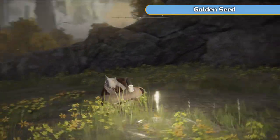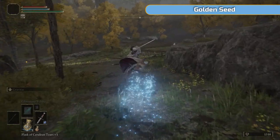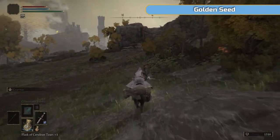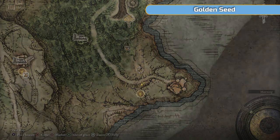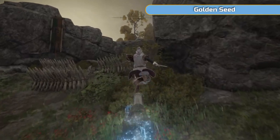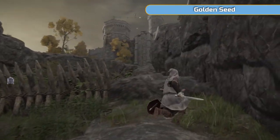Mainly we've come to get the golden seed. Whenever I sit at a grace point like that I'm just refreshing my flasks. As you come up this side, stick to the right - this is the castle on the southeastern tip. There is a ballista at the top; you can see all the arrows in the ground. Stick to the wall and then once you get here you're safe.